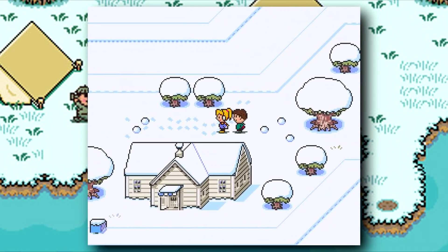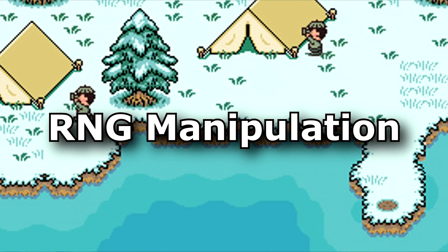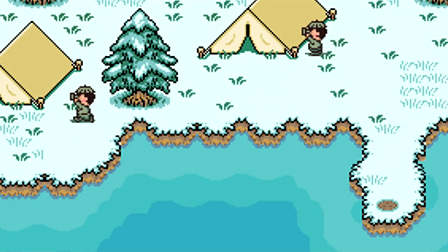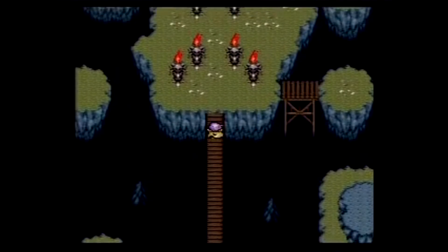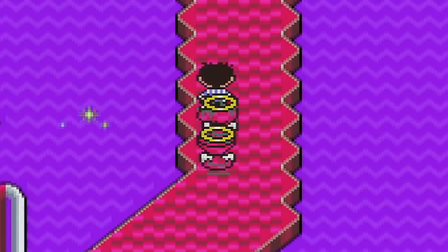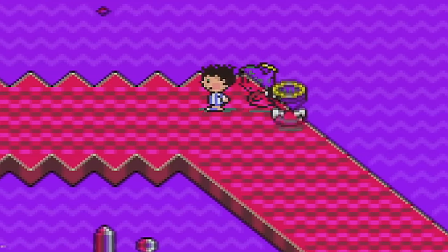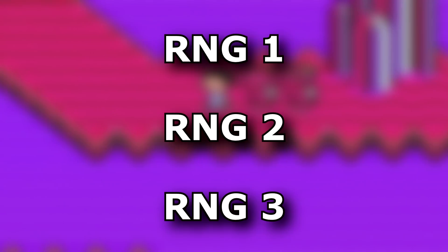If you were paying attention, you may have noticed it, but Chatterbox opened and closed the menu quickly to do something called RNG manipulation. If this isn't your first time watching this channel, then you know what's coming. Most Super Nintendo RPG speedruns have some form of memory manipulation, and Earthbound is no exception to this rule. There are three separate values that runners manipulate — we'll call those RNG1, RNG2, and RNG3.